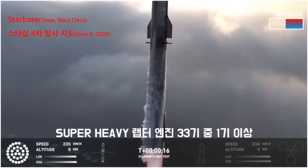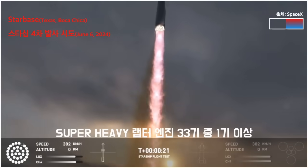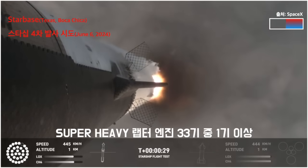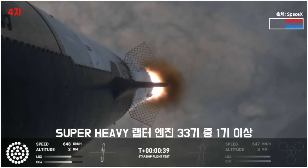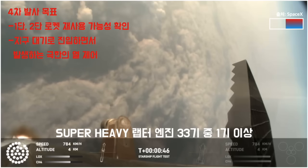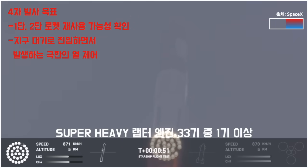Vehicle is pitching downrange. 30 seconds into flight. The rumbles are still building here in the Raptor's nest. We're seeing 32 out of 33 engines lit on the Super Heavy right now. Coming up shortly is Max-Q — that maximum aerodynamic pressure as we go uphill on the vehicle.